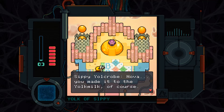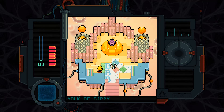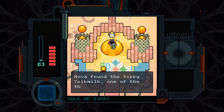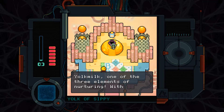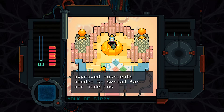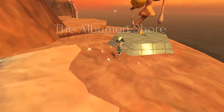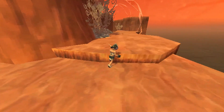'Nova, you made it to the yolk milk — you just relaxed and let it flow.' One of the three elements of nurturing. With it, a Glendilocks Seed will have all center-approved nutrients needed to spread far and wide inside Nova's head — which doesn't sound like something we want to happen, but I guess we do. The Yoke of Sippy nods affirmingly: 'Have you chilled with the Yoke of Cozy up the hill?' — not yet.